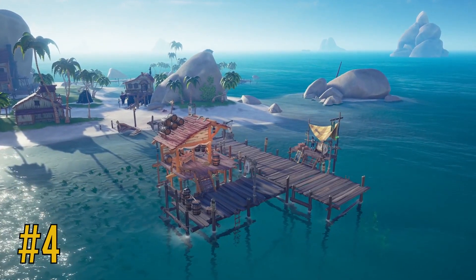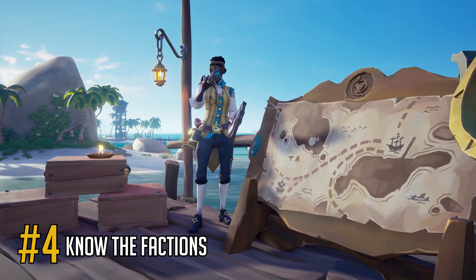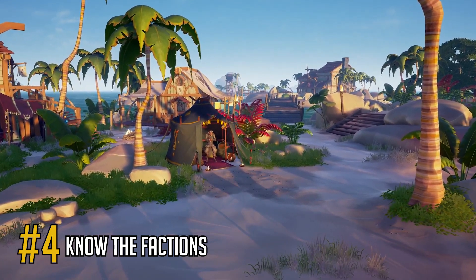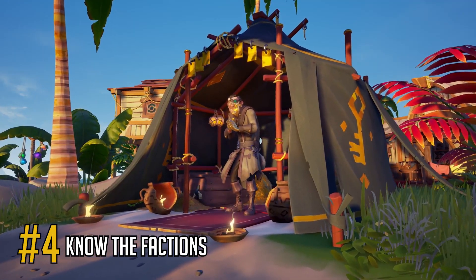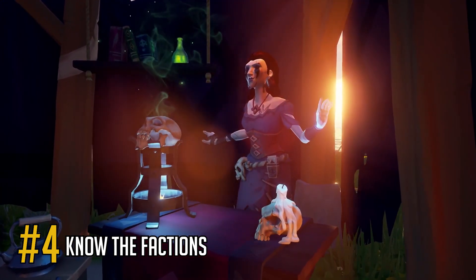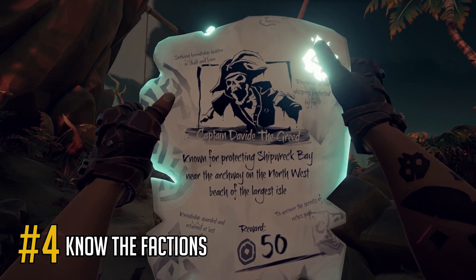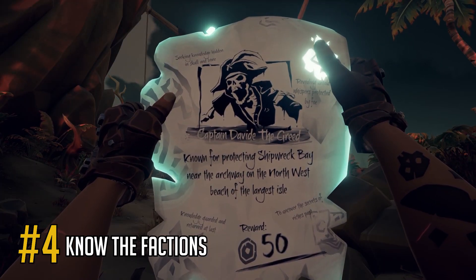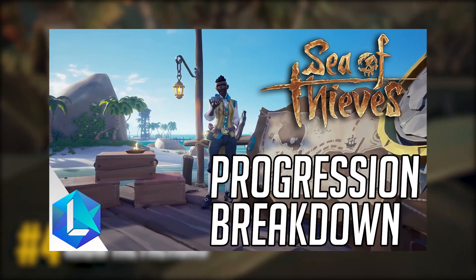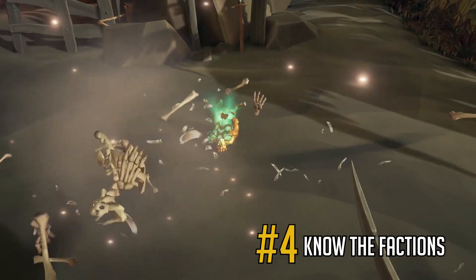Four is some of the factions you're going to be working with. There's the Merchant Alliance, who focus on cargo and resource trading missions; the Treasure Hunters, which focus on treasure collection missions; and the Order of Souls, which focus on VIP kills and storming fortresses in a raid-level activity. We don't know how much of this is actually going to be in the beta, and for a more detailed breakdown of each faction, go check out our progression breakdown video on the channel.